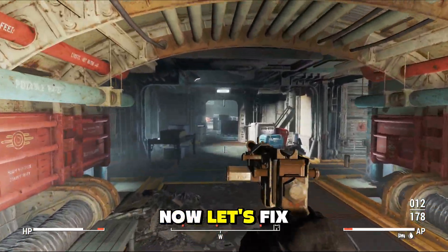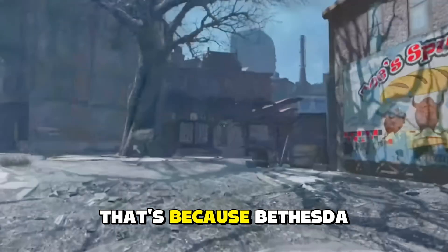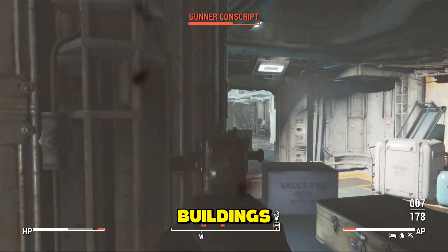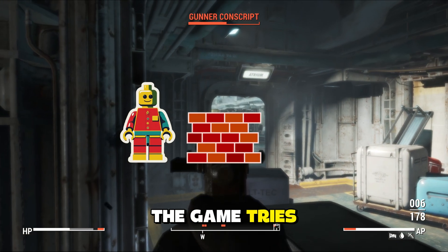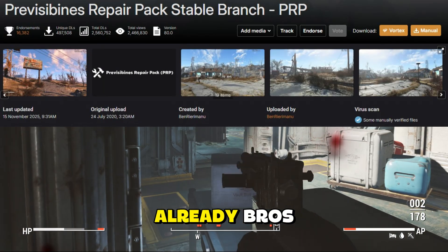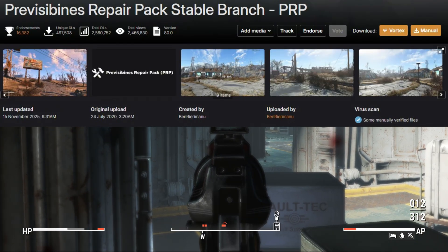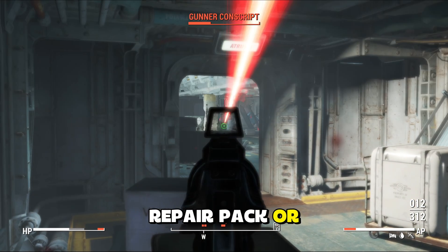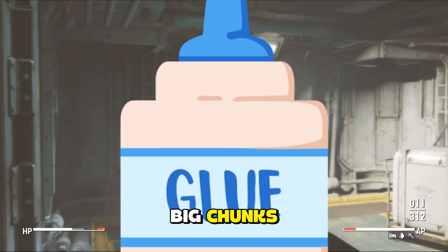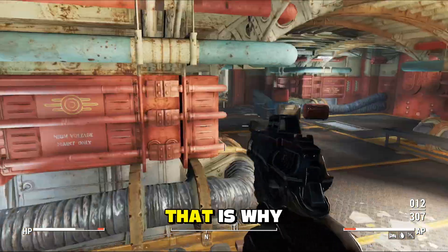We stopped the crashing — now let's fix the lag. You know how downtown Boston runs like a potato even on a 5090? That's because Bethesda broke the pre-combines, basically the game's way of optimizing buildings. Think of it like Lego — the game tries to load every single brick individually. The Previs Repair Pack, or PRP, takes those Lego bricks and glues them back into big chunks. Instead of loading 10,000 bricks, your CPU only loads 10 chunks. That is why this mod is magic.